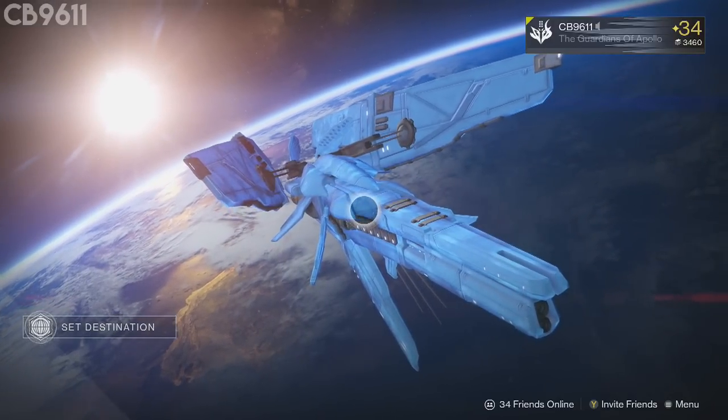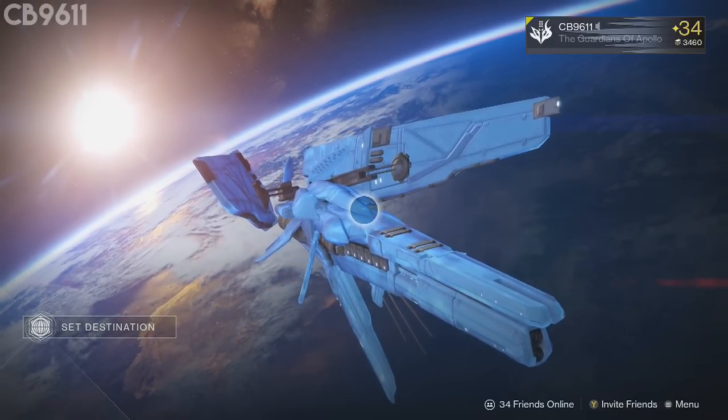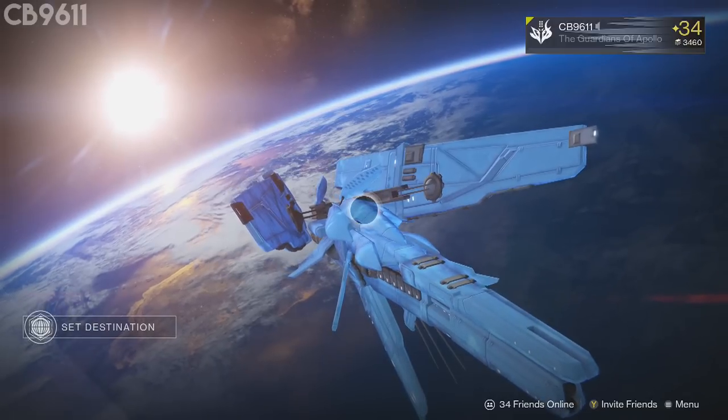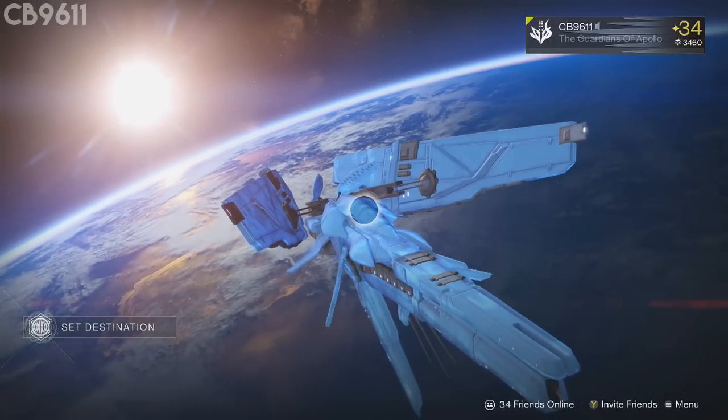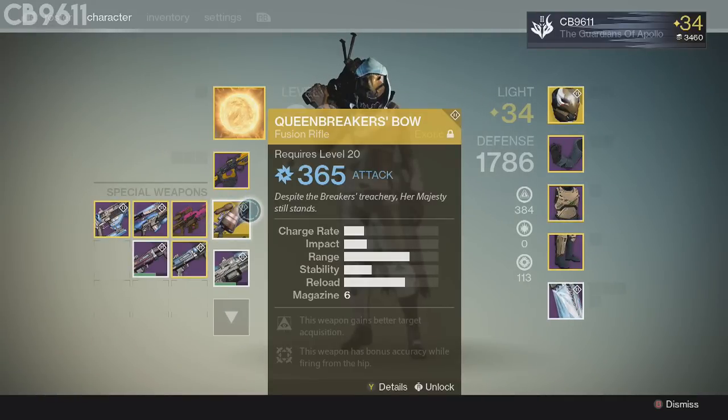Moving on from that — today when I got back, my Elder Cipher was ready from Variks. I grinded out the thousand points you need and made the tough decision of choosing which one of the three guns I wanted the most. I chose the Queen Breaker's Bow, which is like an amazing fusion rifle slash sniper rifle.